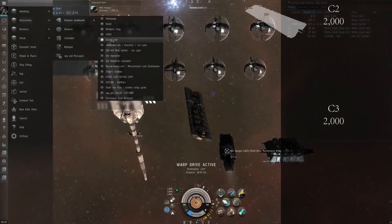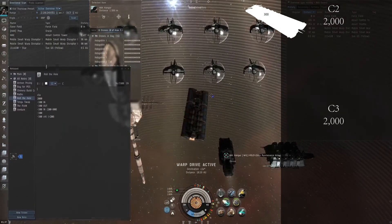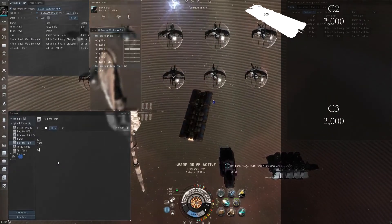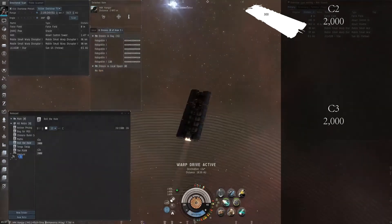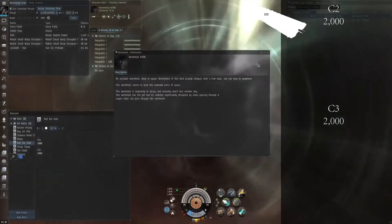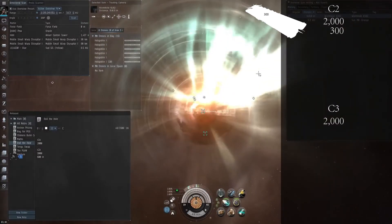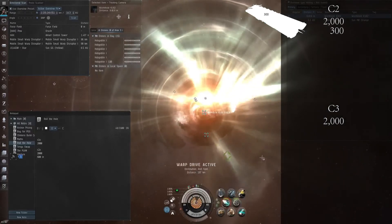Here we are in the wormhole. I'm opening a notepad and writing down the total mass for each of the wormholes. I'm going to be rolling two wormholes — both of the statics, a C2 and a C3 — rounding both down to 2,000, which represents the 2 billion mass we talked about earlier. I'll speed through the footage a bit. You always want to check the show info on the wormhole before you make a jump, whether jumping in or jumping out. You need to be tracking the show info mass message to accurately gauge how much mass is remaining.